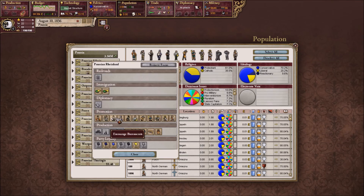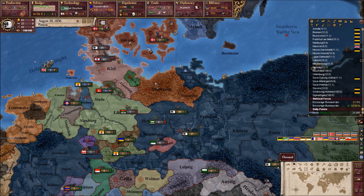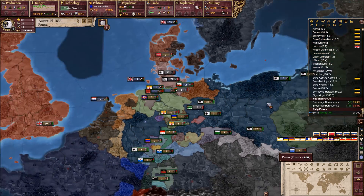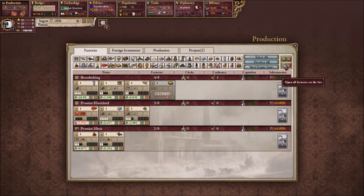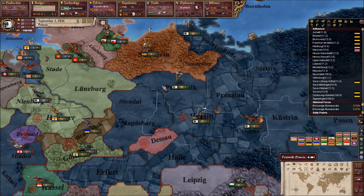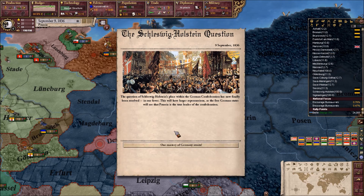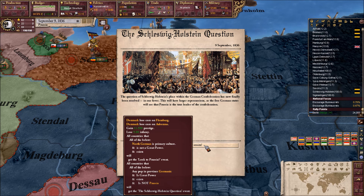The Rhineland apparently already has enough, so go down there. We do want to subsidize these factories — our industry is definitely something that will be the envy of the world. Unlike last game where industry kind of lacked. Schleswig-Holstein question — our mastery of Germany awaits. The question of Schleswig-Holstein's place within the German Confederation has now finally been resolved in our favor. This will have larger repercussions as the free German states will see that Prussia is the true leader of the Confederation. Denmark loses core on Flensburg. Gain 11.5 prestige, lose 5 infamy.